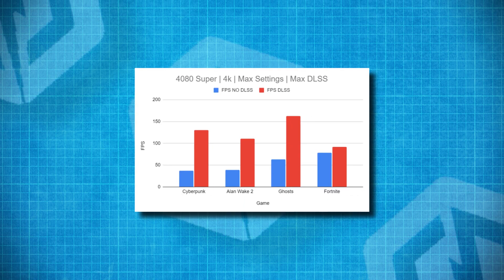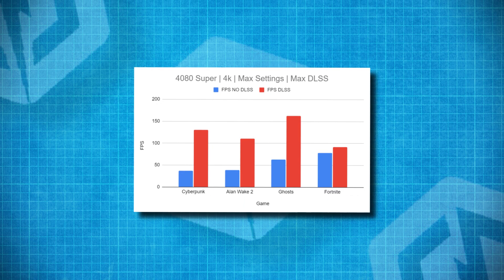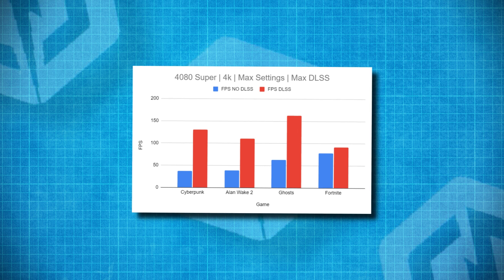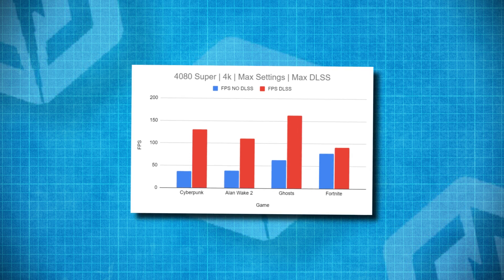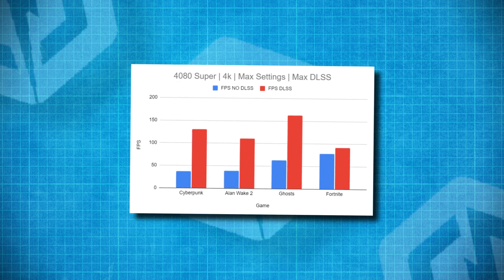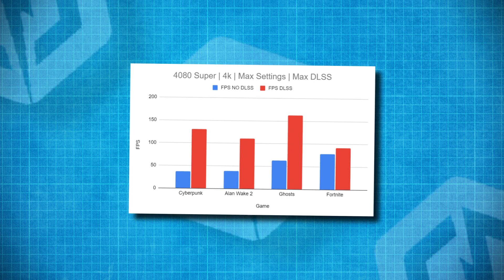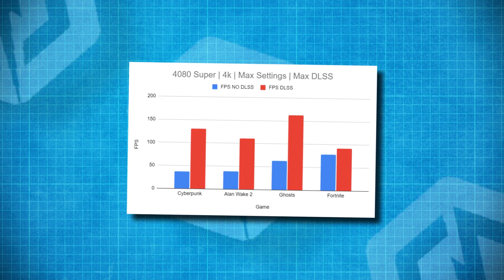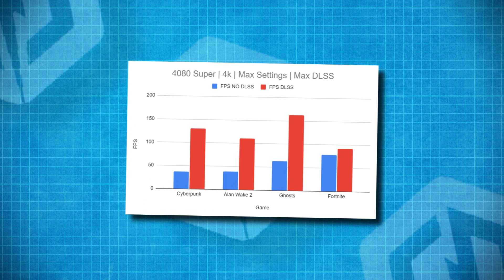Here are the results of benchmarking the latest DLSS software in Cyberpunk, Alan Wake 2, Fortnite, and Ghosts of Tsushima. The PC was running a 4080 Super with a 14th gen i7. All games were running on maximum settings at 4K, and DLSS was set to whichever highest performance mode was available in-game.